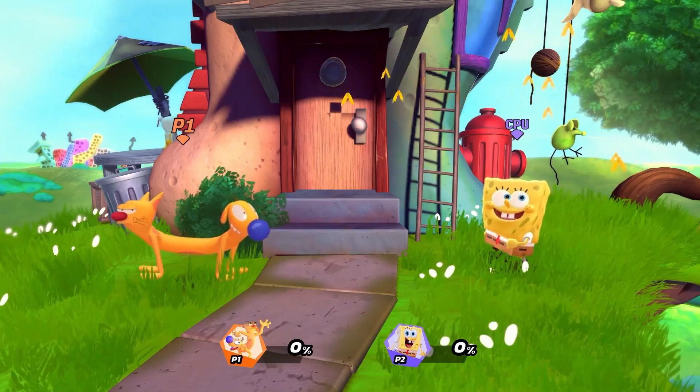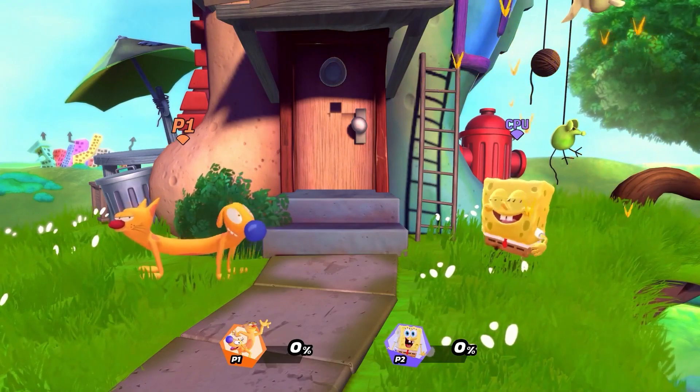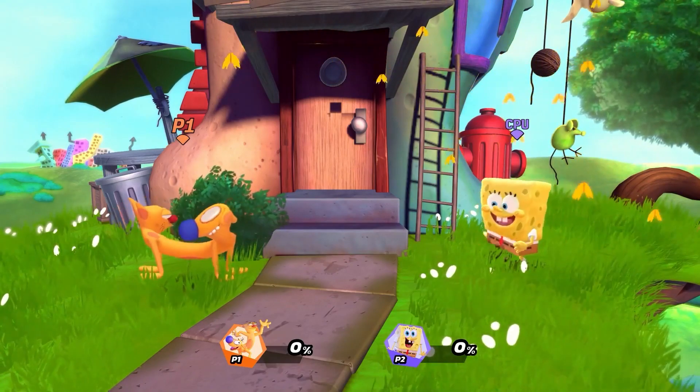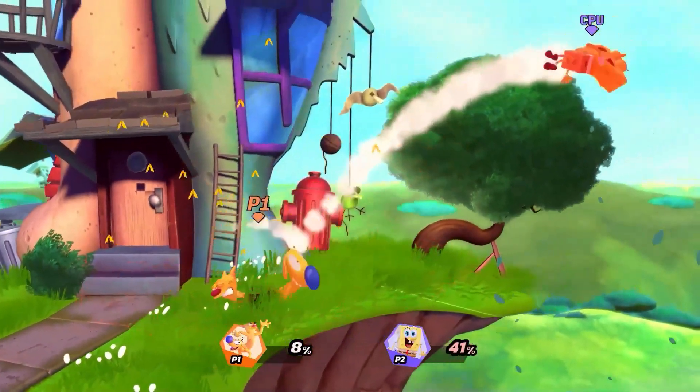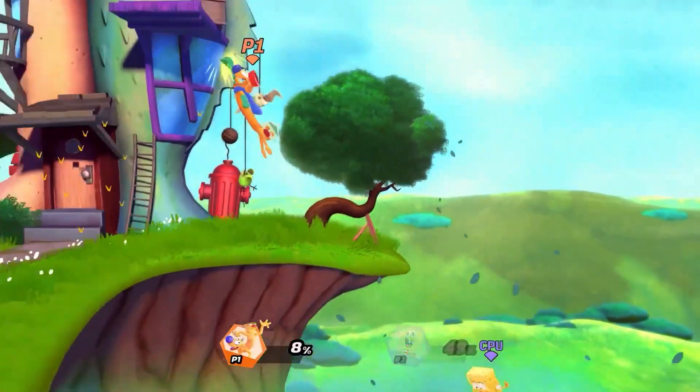Hello everyone, my name is Marcus from the Nickelodeon All-Star Brawl development team, and today I'll show you our latest character, Cat Duck. Cat Duck is a wacky all-rounder, medium-heavy character, with a special mechanic that allows him to swap between Cat and Duck.